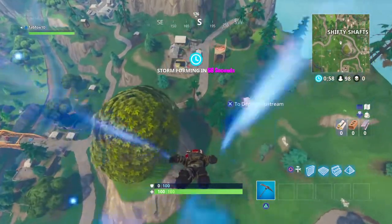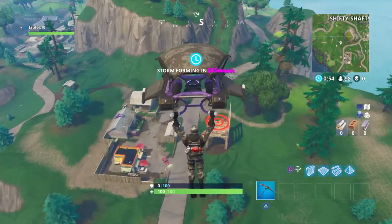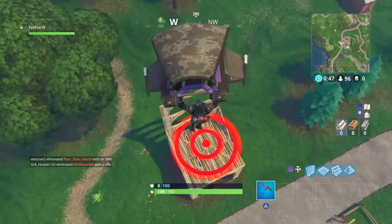Welcome back to another YouTube video. Today's video I'm going to keep talking about the new people buses that have come to Fortnite. How they work is that you can land on them if you have the battle pass. If you land on 7 of them, you can complete that challenge. All you have to do is just land right on top of them.